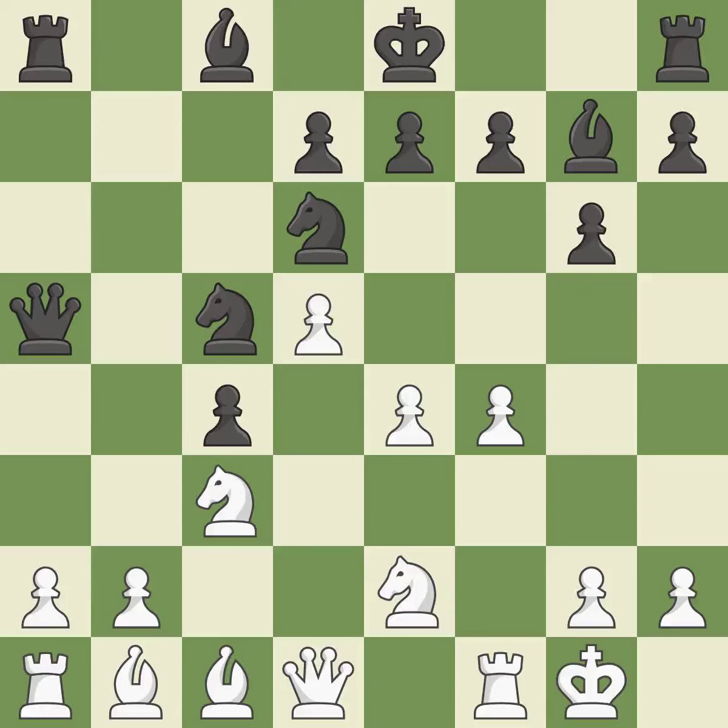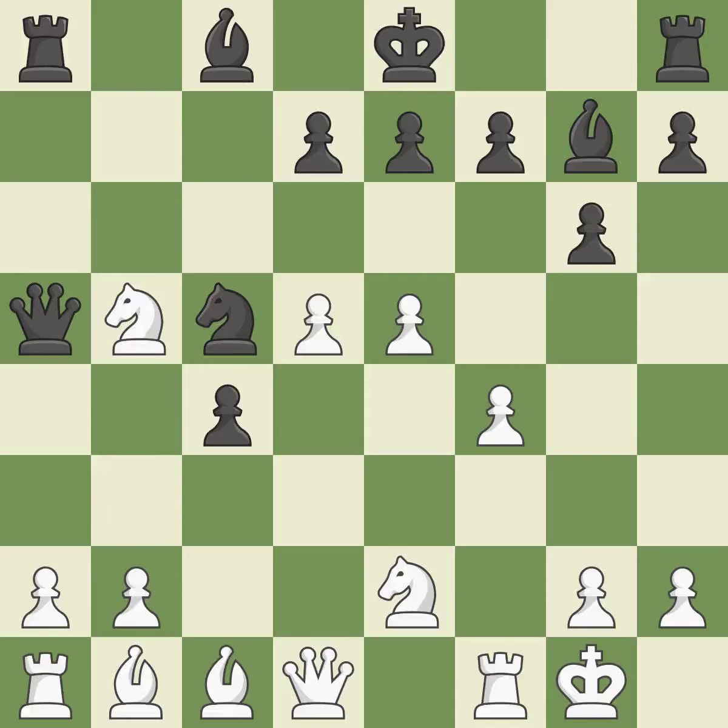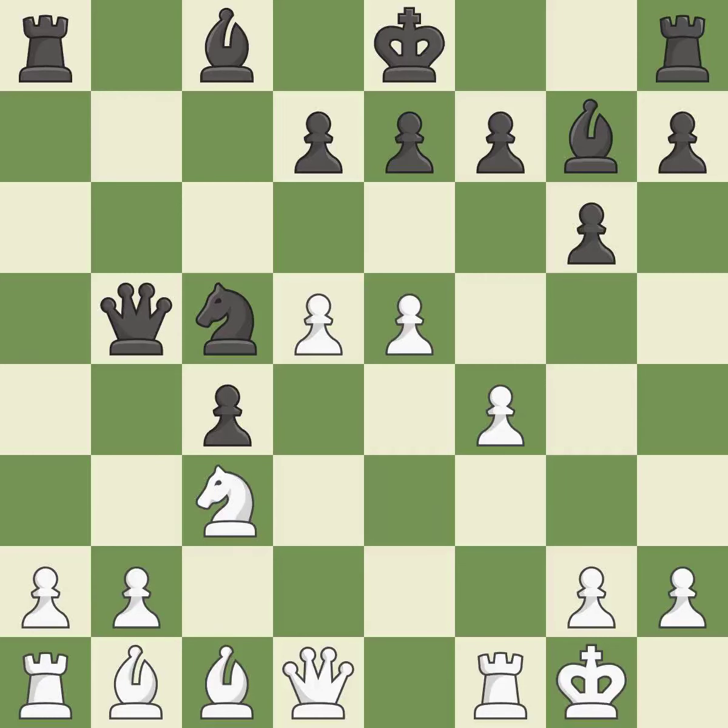This threatens to win material. This strikes a rival knight — it is ideal. This offers an equal trade of pieces. This threatens to win material — it is best. This maintains the balance in material with a good trade. This prevents the opponent from being able to win material — it is best. Backs off — it is ideal.